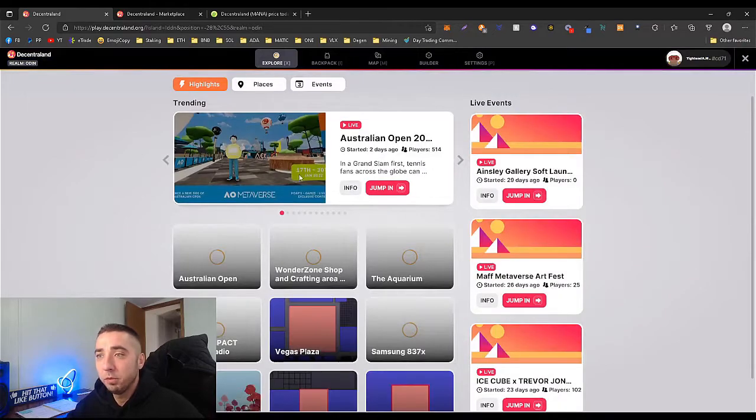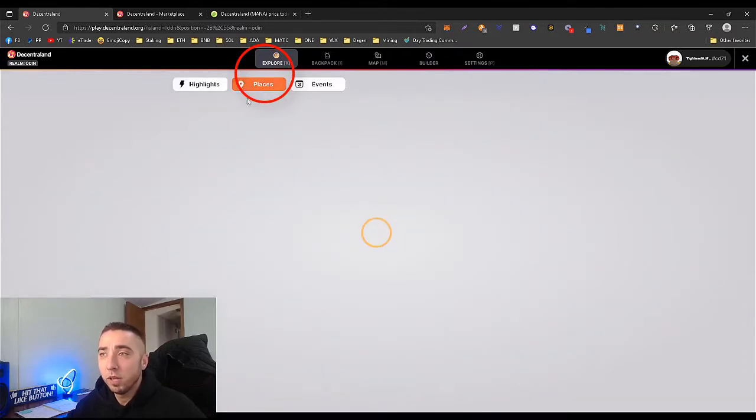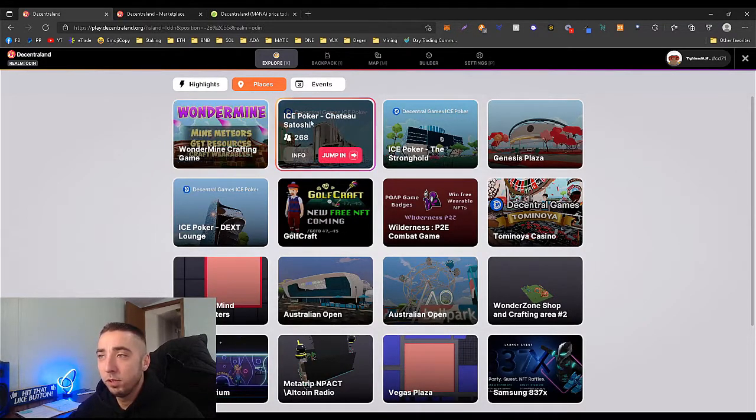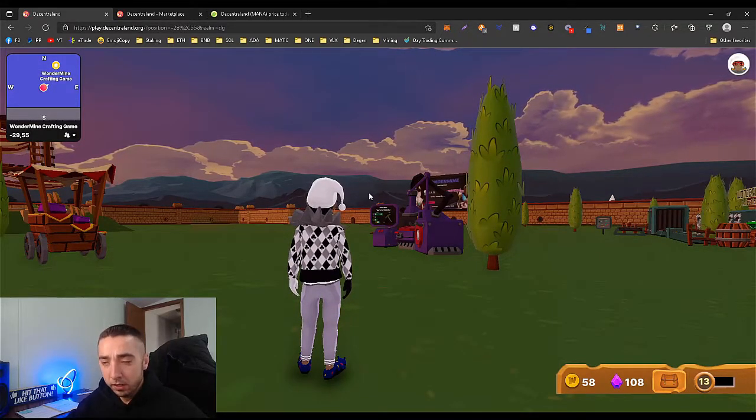Once you're in Decentraland and you're actually logged in, you may not be at the WonderMine place. If you hit X, it'll take you to Explore, and you can go to Places. It's normally the first one or two — Ice Poker is up there all the time, and then WonderMine. Once you're there, jump in and it'll take you right here.